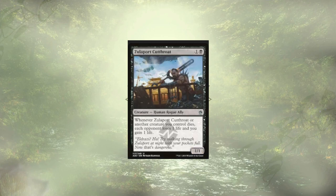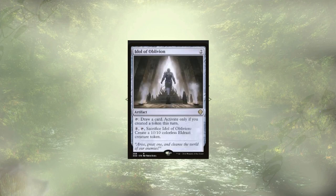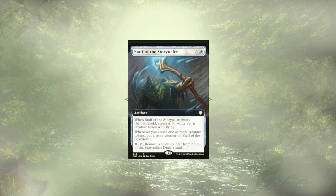Of course, we have Zulacor Cutthroat as an honorable mention — our creatures are dying, we're sacrificing them, so let's drain that life. Idol of Oblivion rewards us with more card draw for creating all of our tokens. Similarly, Stefan the Storyteller has more or less the same effect, though it does cost us one white mana to do it, but we could also store off that card draw for future turns when we don't have tokens being created. But honestly, we already have just a ton of card draw in the deck, so I really don't think we need to add these in as well.